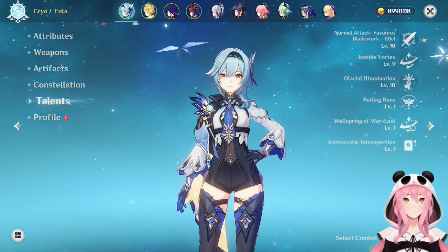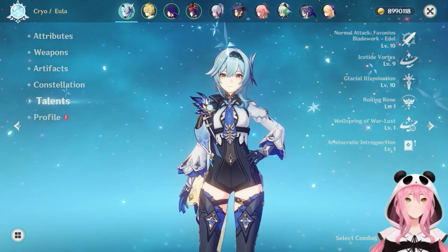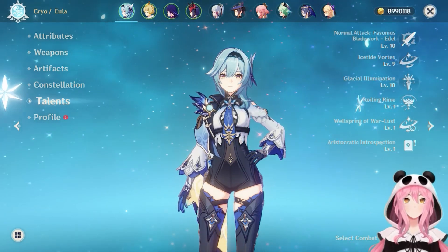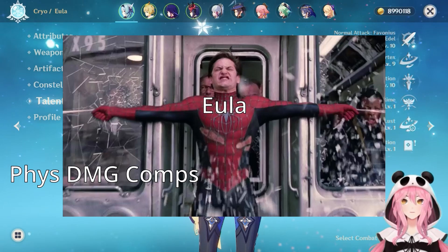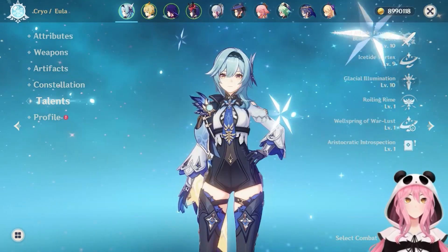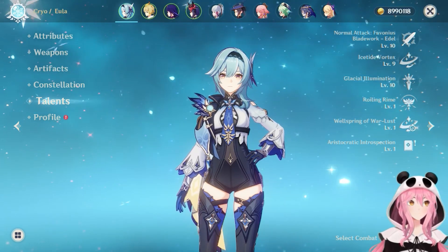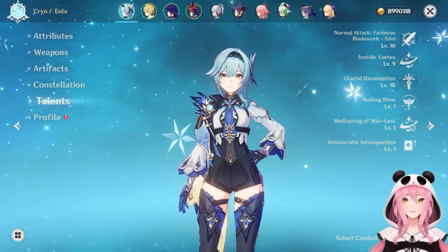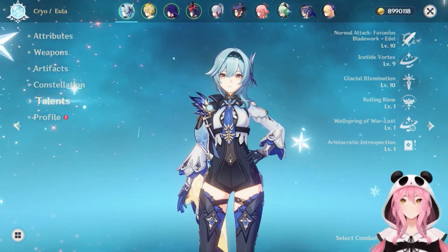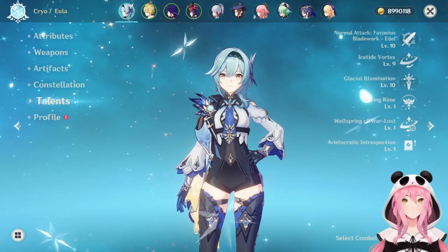Eula is considered to be the best physical damage dealer in the game. She is the one holding back physical damage team comps from being forgotten out of existence. I also think Eula is probably one of the more complex characters in Genshin Impact, and she definitely has a lot of depth to her character and utilizing her kit well.